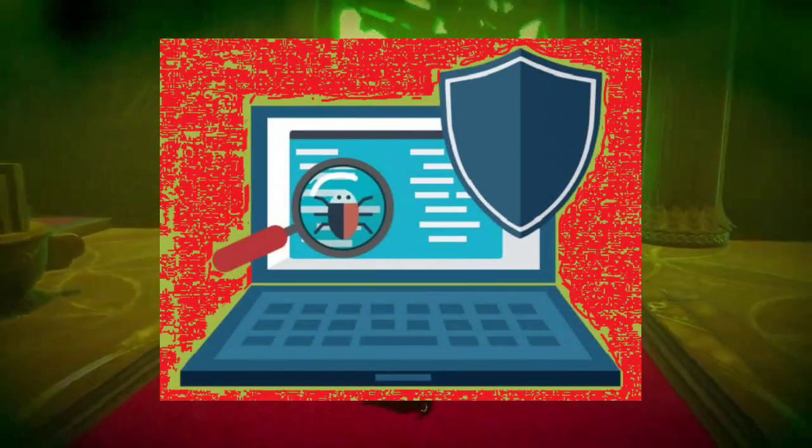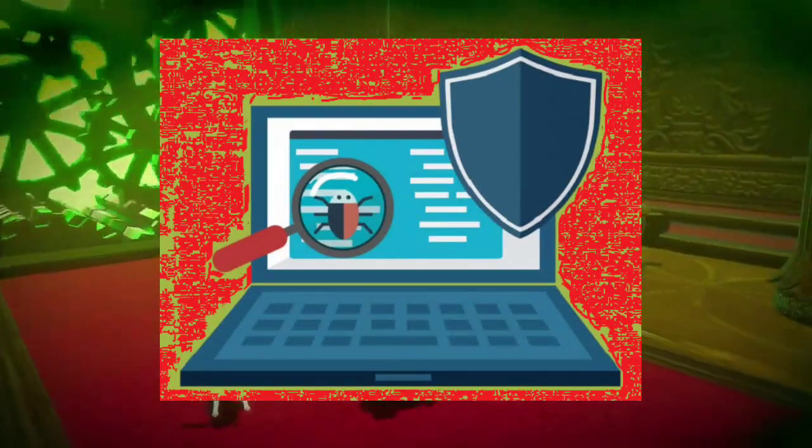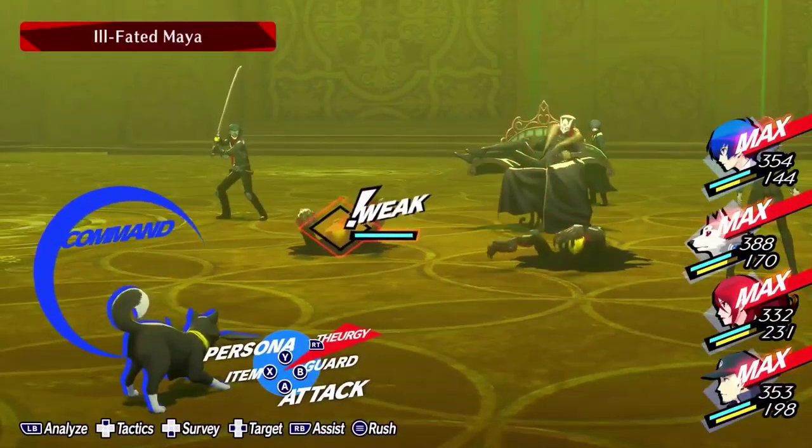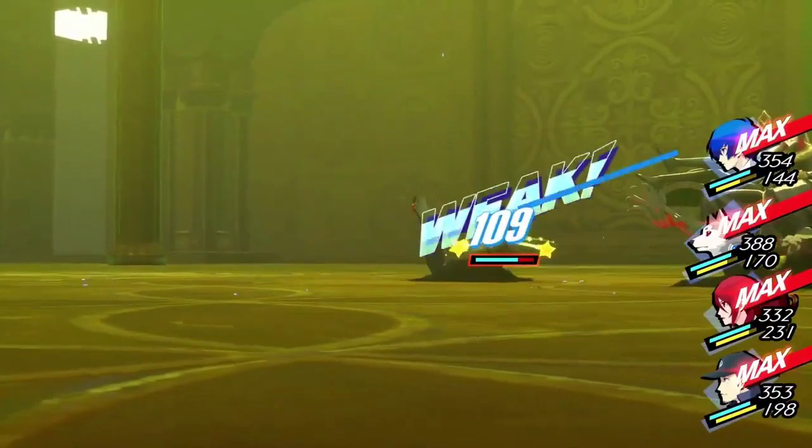4. Run an antivirus program. Protect your system from hidden threats. Run a thorough antivirus scan to detect and remove any lurking viruses or malware that might be causing the black screen. A clean system is a happy system.